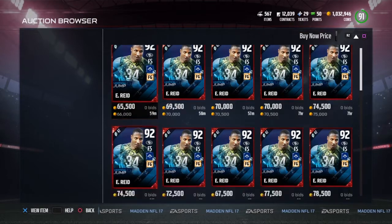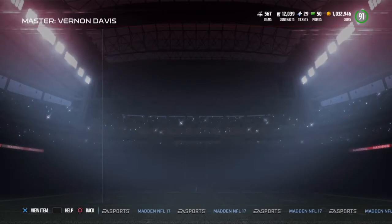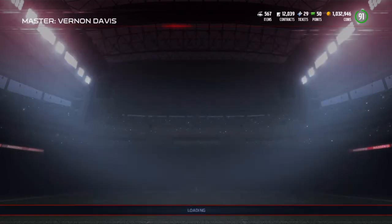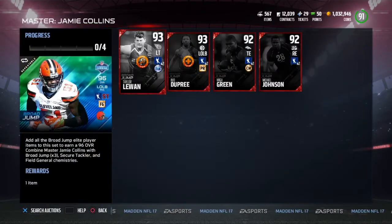Eric Reid is going for 66k — not bad. 92 speed, 90 zone, 93 power, and he's 6'1". Not bad at all, that is pretty dang good. The limited time card for the Vertical Jump is an Xavier Rhodes — finally getting a new card, so that should be pretty nice. The next one is Broad Jump here with Jamie Collins — a new Jamie Collins card, that's what we like to see.